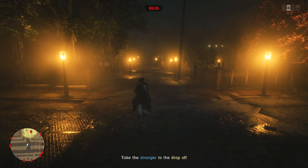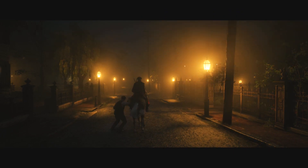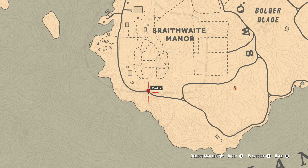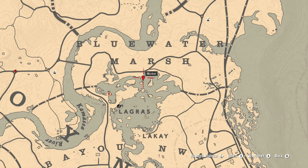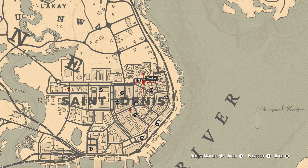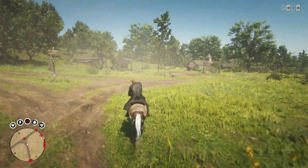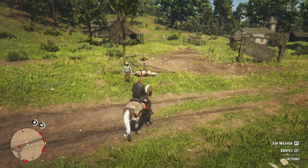Depending on where you are on the route determines whether you go to the next dynamic event or head to the butcher. What I end up doing is starting at Braveway Manor, working my way all the way around to the top of St. Denis, then heading back down to St. Denis to hand everything in at the butcher. But if I've just completed a dynamic event mid-route, I don't go all the way to the butcher — that's a complete waste of time. I carry on through the route to see what else I can get.